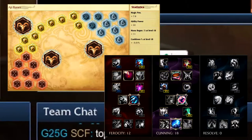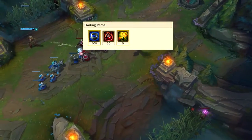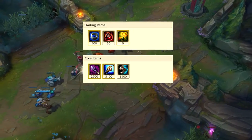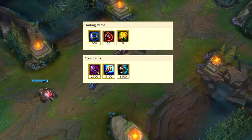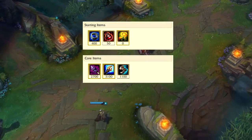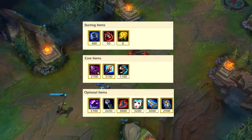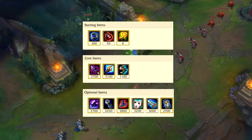For her build, you want to start off with Doran's Ring and two potions. Then your core items to get as soon as possible are Rod of Ages, Archangel's Staff, and Sorcerer's Shoes. I usually start with Rod of Ages and then build Archangel's Staff and Sorcerer's Shoes at around the same time. After that you can choose between optional items like Rabadon's, Void Staff, Liandry's Torment, Zhonya's, etc.